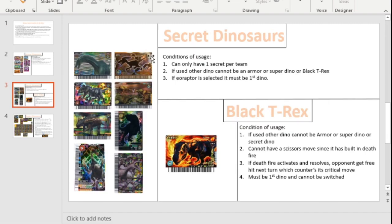We'll do secret dinosaurs first because it's pretty easy to explain. I allow the entry of secret dinosaurs, but I do have conditions. You're only allowed one secret dino per team. If you use a secret dinosaur, the other dinosaur cannot be an armor dinosaur, a super dino, or black T-Rex. Also, if Eoraptor is selected — which is this one here — it must go in first, because Eoraptor's technique is ridiculously high, and if it goes in second it will get a support effect off every time, and certain support effects are more powerful than others.